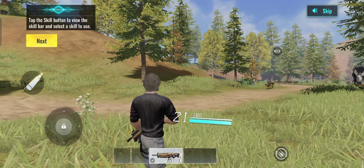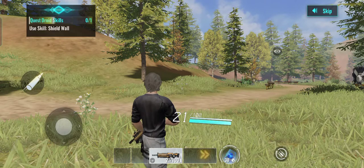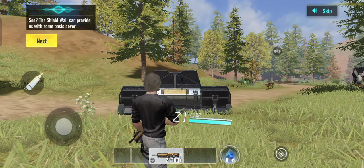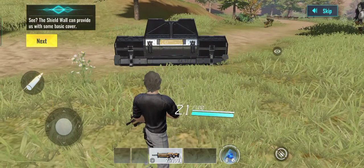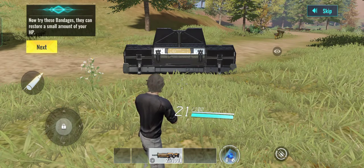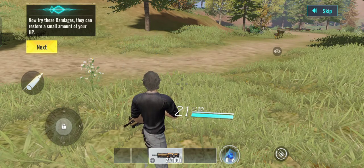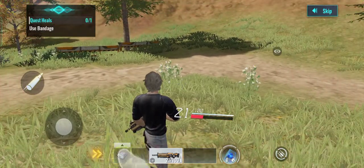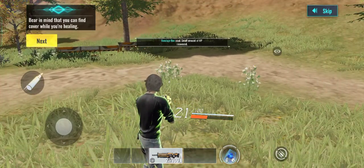Tap on the skill button to view the skill bar and select one to use. The shield wall can provide us with some basic cover. Wanderers will get injured in the heat of battle — it's a fact of life. You can use meds to recover your HP. Now try these bandages — they can restore a small amount of health. And it wouldn't hurt to find cover while you're healing.